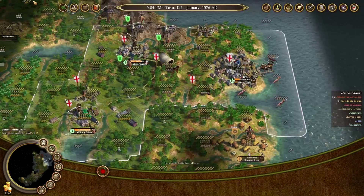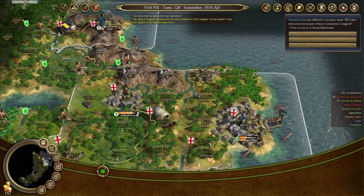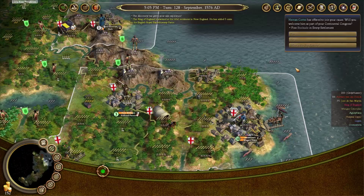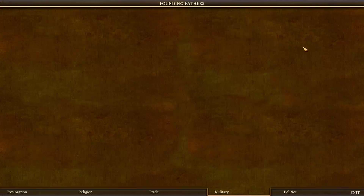The King of England is alarmed at the rebel sentiment in New England - he has added five units to the Royal Expeditionary Force. That bastard. Cortez has offered to join our cause. Will we welcome him as part of our Continental Congress? He could be good, but building stockades actually generates military points if I remember correctly.